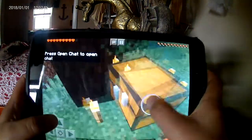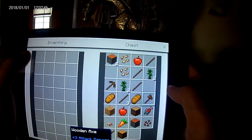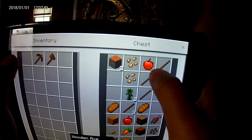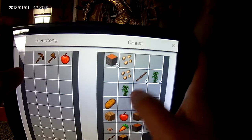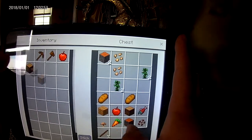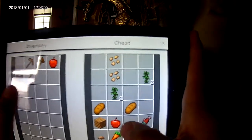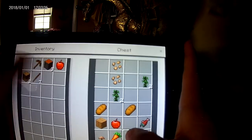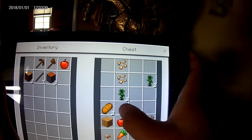Bonus chest is down there. We got this. Put that there, put that there. We got that, we get a bunch of sticks. This bonus chest is not that bad, but the bonus chest will be better. It did not come with a sword — surprisingly.